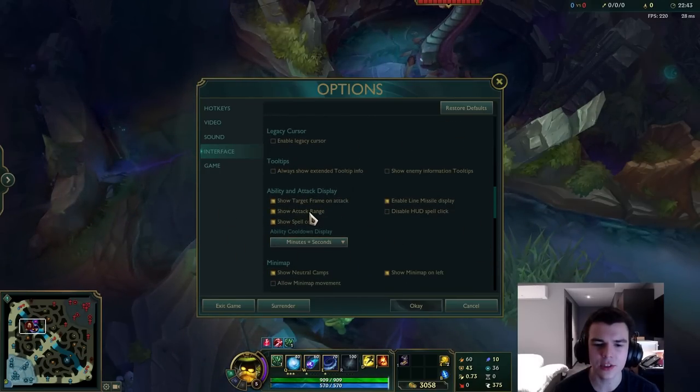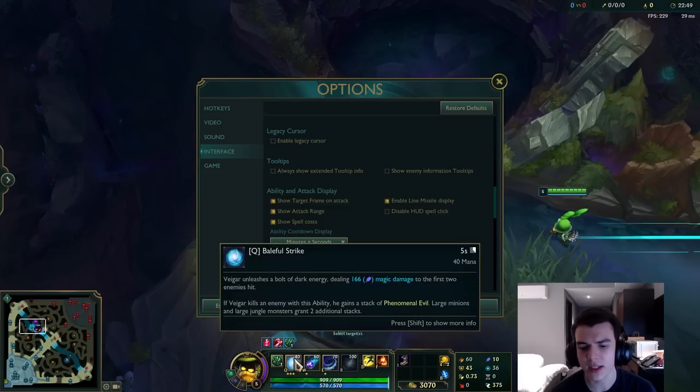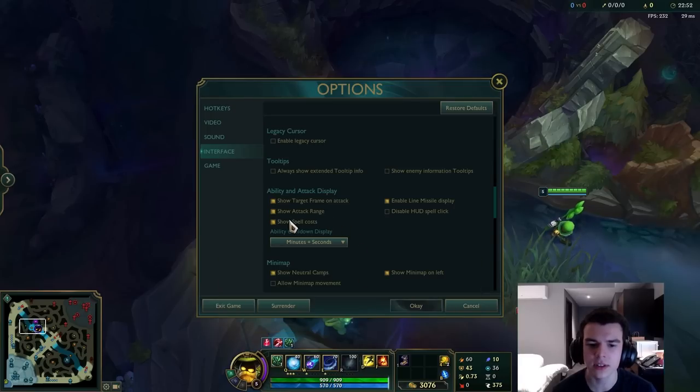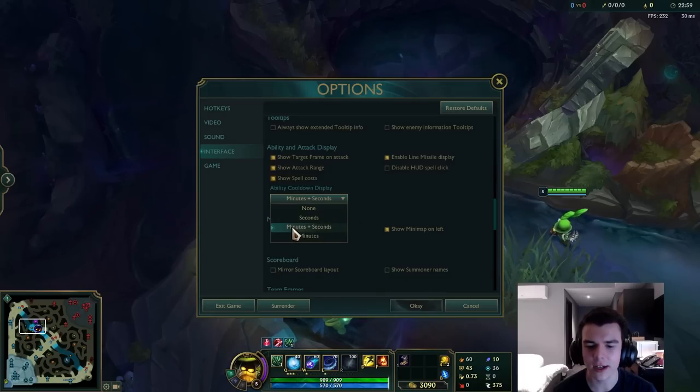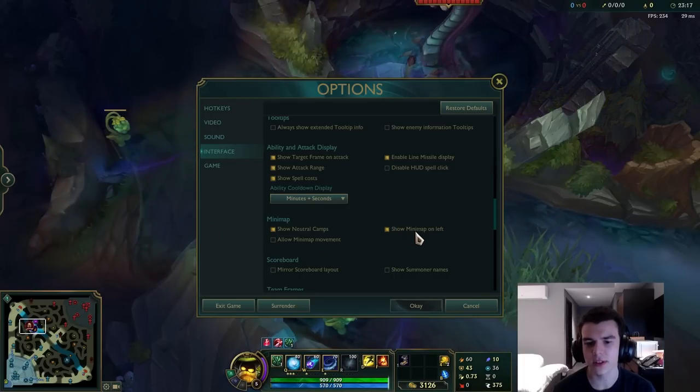For ability and attack display, showing attack range and showing spell costs are both pretty important. Spell cost is especially important because you really need to know how much mana your combo and individual spells cost. For ability cooldowns, definitely have this on and set it to minutes and seconds — it's easiest to glance at and know something like your Flash is on a four-and-a-half minute cooldown, rather than seeing just seconds or just minutes.